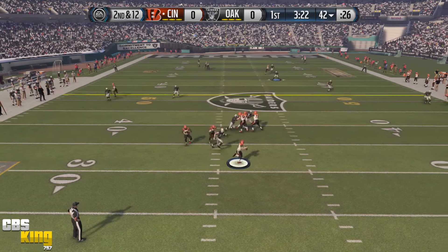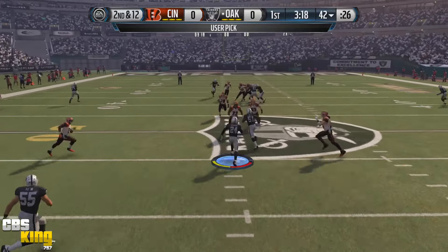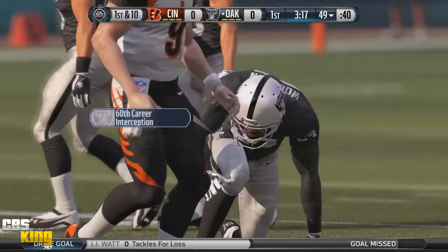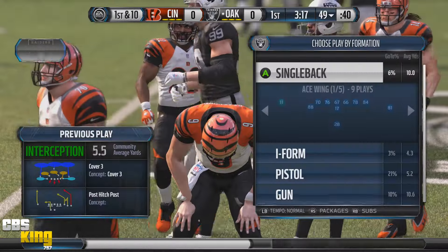He's got nowhere to go — Charles Woodson! That's the defense right there, complete blanket coverage on the outside. JJ Watt with the pressure, Charles Woodson with his 60th career pick — let's go!